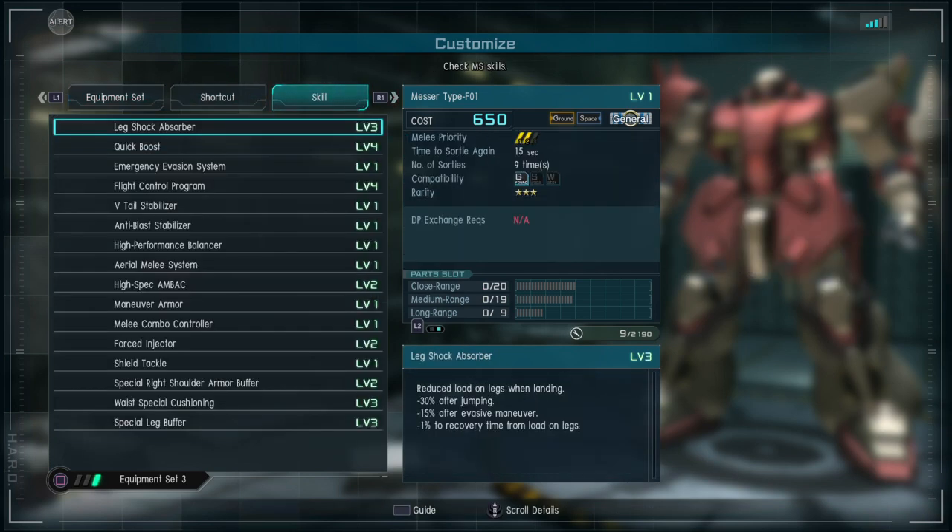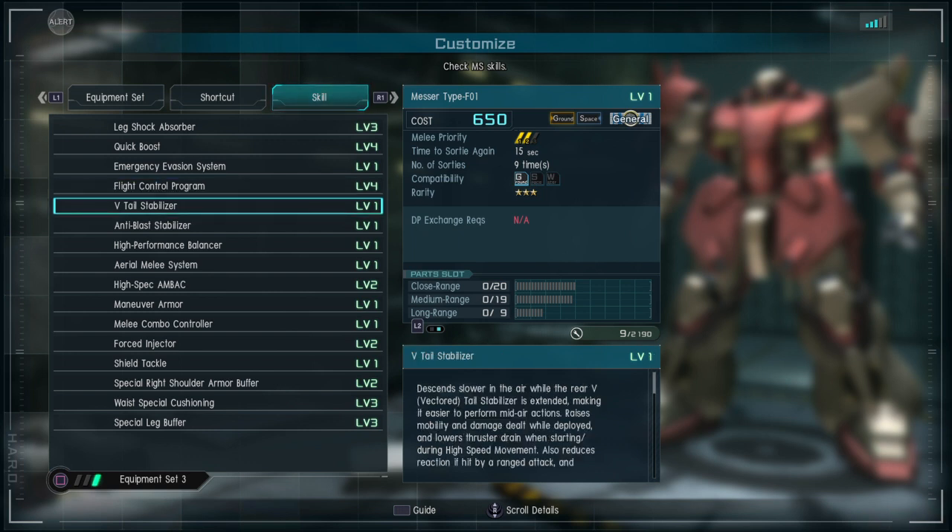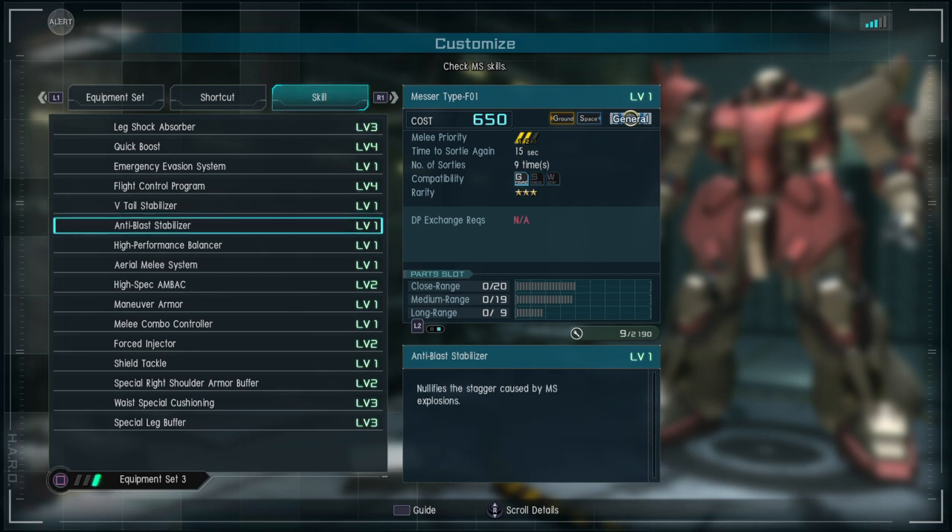Looking at the skills: Leic Shock Absorber level 3, Quick Boost level 4, Emergency Evasion System, Flight Control Program level 4. There's a new skill — the V-Tail Stabilizer. This allows you to descend slower in the air while extended, making mid-air actions easier. It raises mobility and damage while deployed, lowers thruster drain when starting high-speed movement, reduces reaction to ranged attacks, and reduces stagger from cumulative damage. The primary ranged weapon — the Long Beam Rifle — can also be used while moving at high speed, though the skill cannot be used during rapid descent. A really nice skill for this suit.